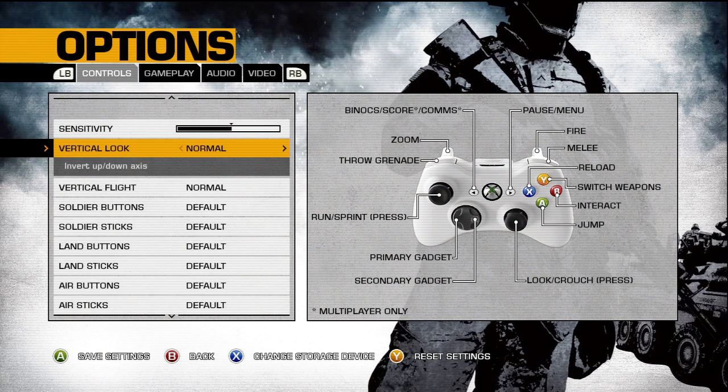Vertical look is the same thing as invert axis. Basically, if it's normal, when you press up it looks up, when you press down it looks down. If it's inverted, when you press up you look down, and when you press down you look up. I like to keep it normal.